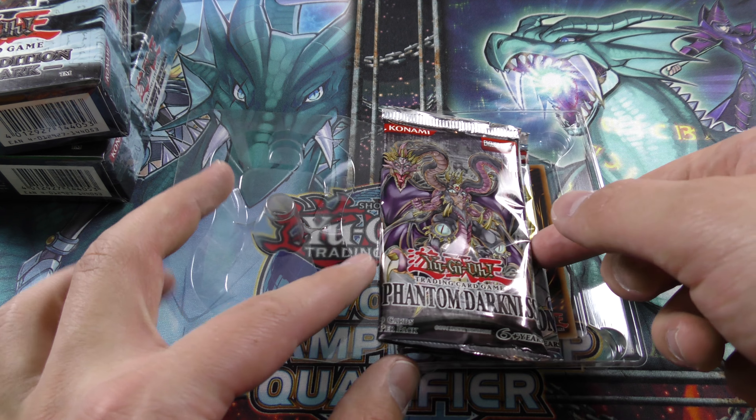That is amazing. We also have an ultra rare Honest — let's keep that in the little plastic case, put that right over there. I don't even know which one to open first, so we'll start with the Phantom Darkness. Looking forward to opening these, this is going to be cool. Hopefully we pull a foil. The odds are definitely against us — these older sets are very stubborn about giving out foils. Some Gladiator Beast action in here...